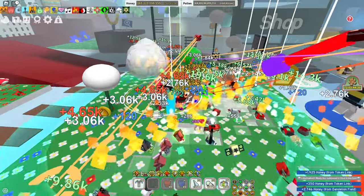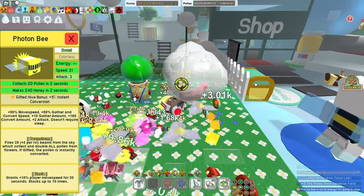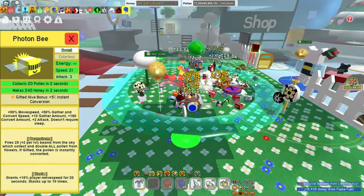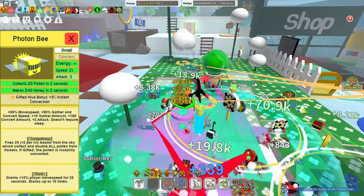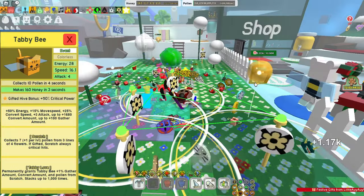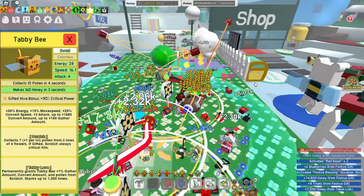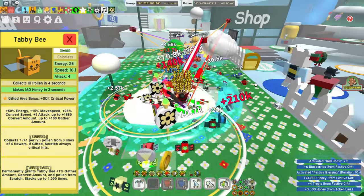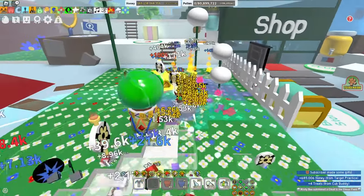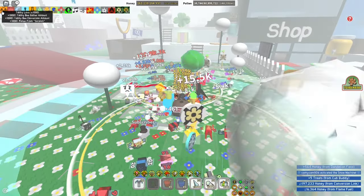When it comes to abilities, many players argue that the Photon Bee's Beamstorm and Haste are more powerful than the Tabby Bee's Scratch. While it's true that Beamstorm and Haste are strong, especially for new players, Tabby Bee's Scratch is not to be underestimated — especially when gifted, as it has a 100% chance to get a critical hit. Photon Bee's Beamstorm has a large area where beams can spawn, allowing some to not hit any flowers if produced near the edge of the field, resulting in less pollen collected. Because of the low generation rate of Beamstorm compared to permanent Tabby Love, Tabby Bee overall collects more pollen than Photon Bee.